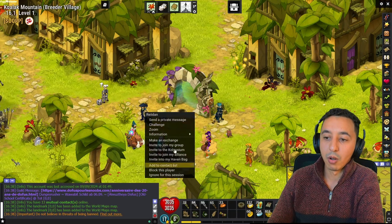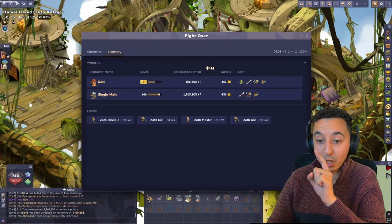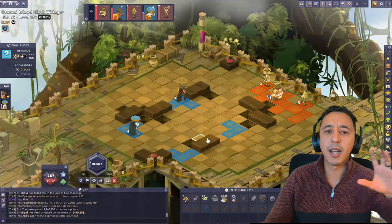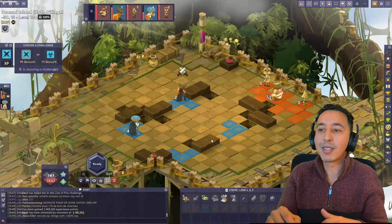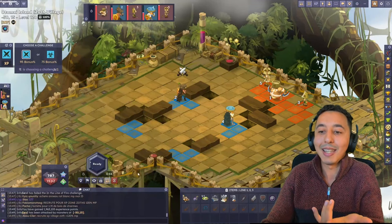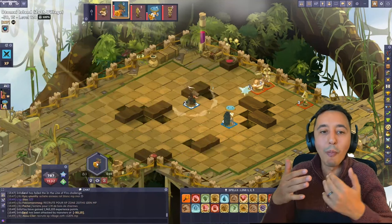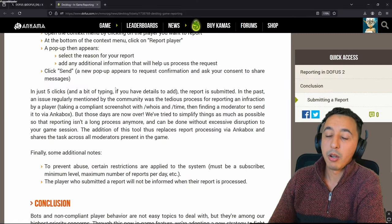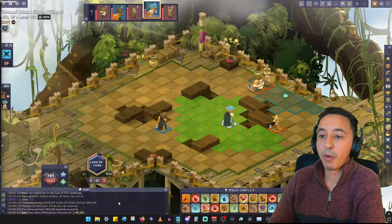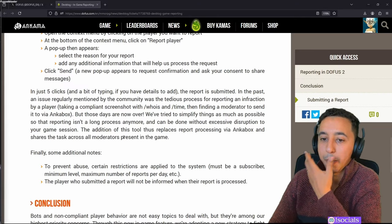So when you click in DOFUS 2.0 you can block or add ignore but you can't report, but on DOFUS Retro they have the possibility to report with a click. No need to find the website, no need to go out of your view - you just click the person, report, and it helps you report stuff immediately as it's happening. You don't have to document it somewhere and then forget to upload. There are no barriers essentially - press report, boom, done. A pop-up will appear, you select the reason, you press send. In just five clicks the report is submitted. Remove barriers to entry is the name of this game.